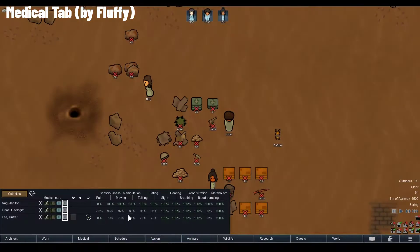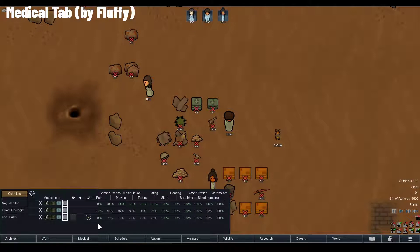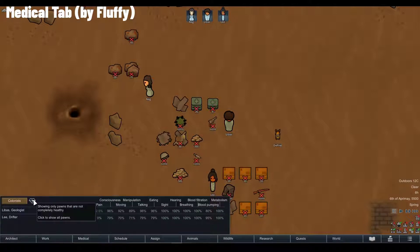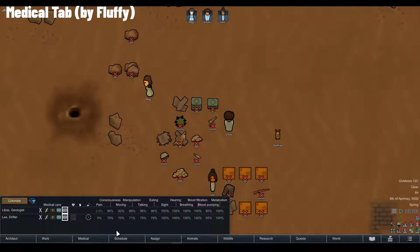The Medical tab is new and gives you a quick way to look at the health and statuses of all your colonists. You can switch to animals, prisoners, and even hostiles — though in the hostile view you'll only see downed enemies, not standing ones. It's a very easy way to switch medical care types and enable self-tend for eligible pawns. You can also see existing diseases and bleeding, and click a small icon to show only unhealthy pawns who need assistance.